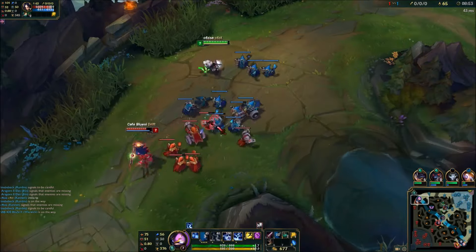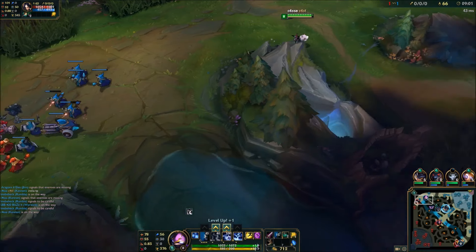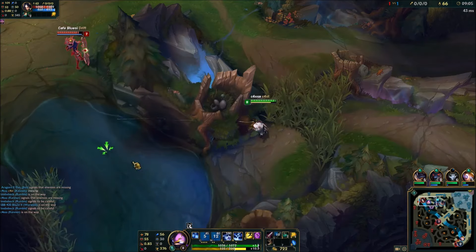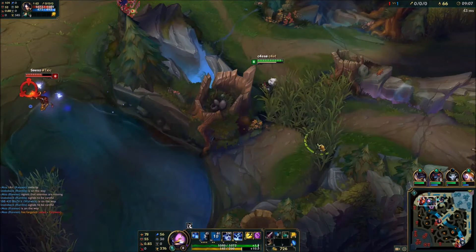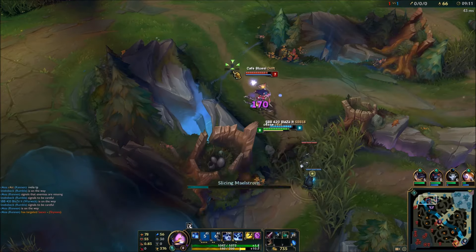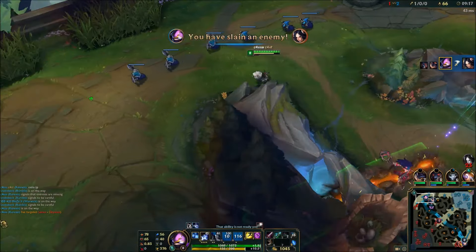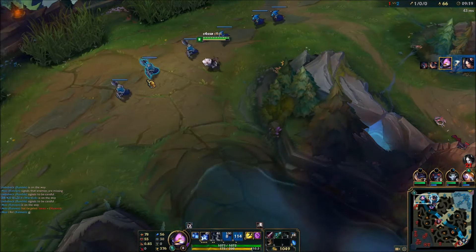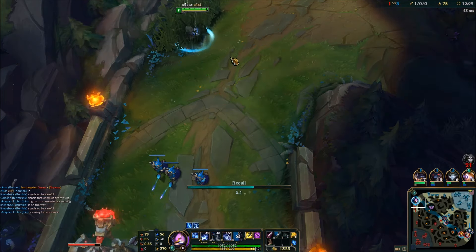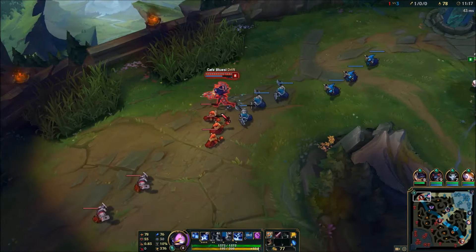Now here is the difference between Singed or Tryndamere and teamfight champs like Kennen. You want to get kills. You want to get fed to shine in teamfights later on. So you have to be sure to get kills, even if it's an overkill like this one. You got your first kill and enough gold to get the Hextech Protobelt. Now let the snowball get rolling.